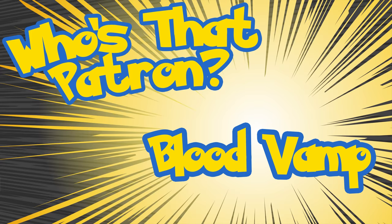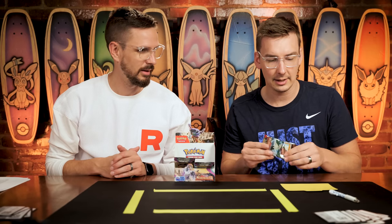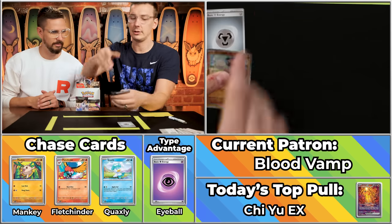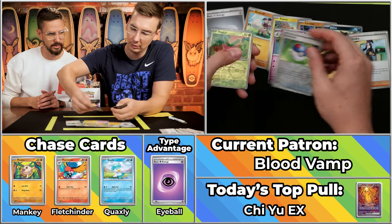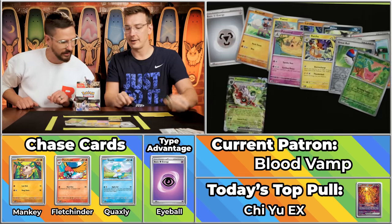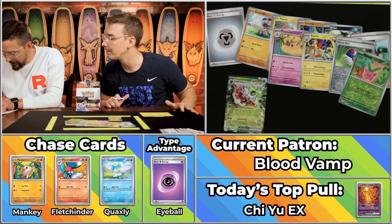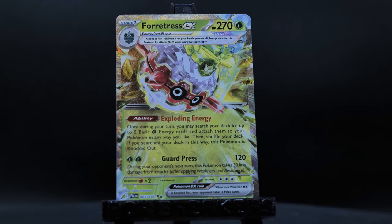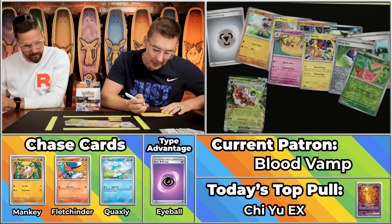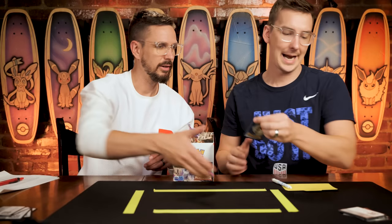Next up, we have Blood Vamp, rival of Adriana, who has 17 points on the season. They could be looking at a good 8th place finish. Metal energy — no type advantage. The Dendra, the Palosan, the Raichu, the Great Ball, the Hoppip. Oh, and the Fortress — Fortress EX! There were rumors of competitive viability for this card. $1.01 — great rounding, the best rounding possible. Still just two points total, bringing them to 19 on the season.